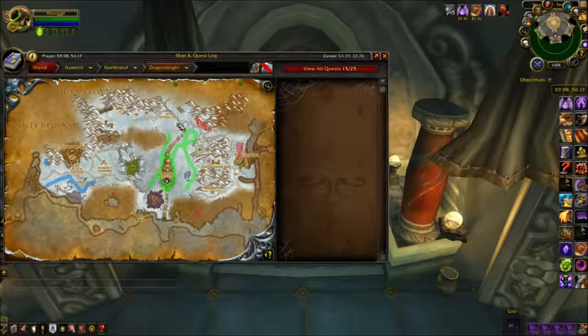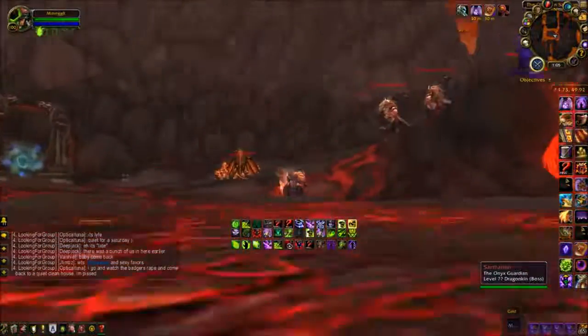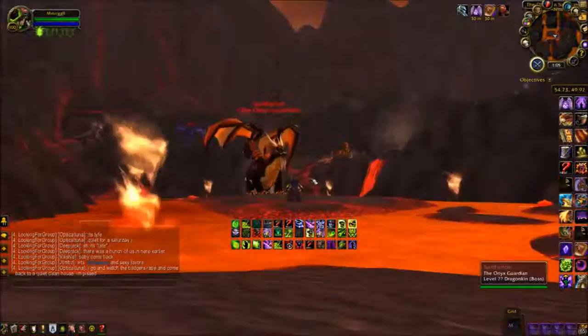Next we go to Obsidian Sanctum, located here. You must go inside the instance and defeat Sartharion. He drops two different mounts — one on 10-man and one on 25-man. They are both a 100% chance to drop. I will show the 10-man first, and then the 25.